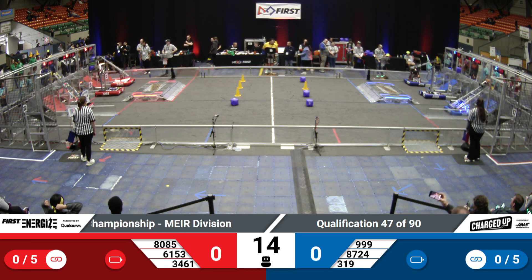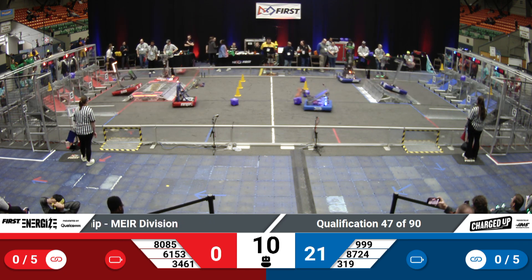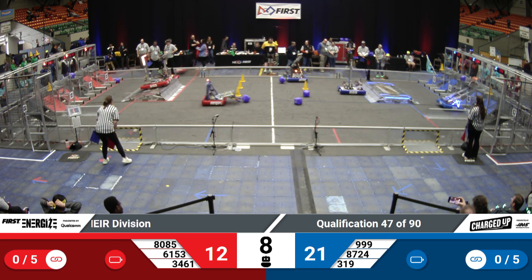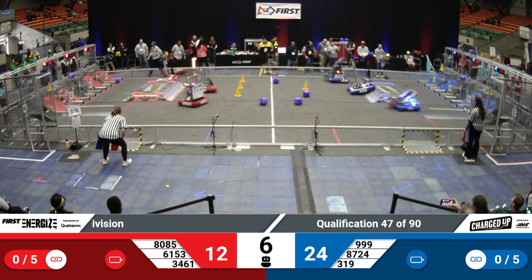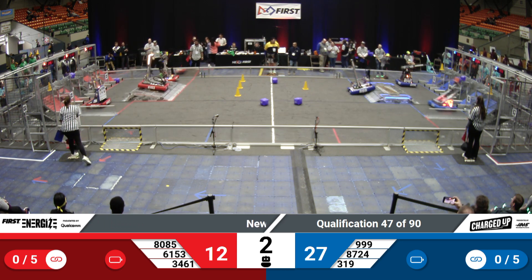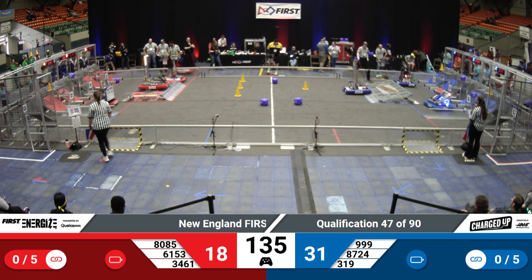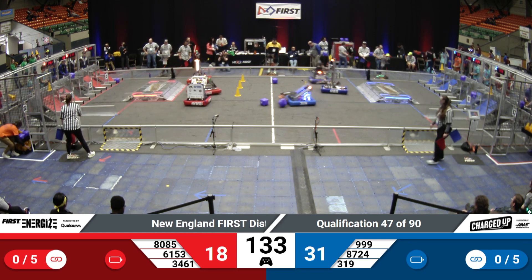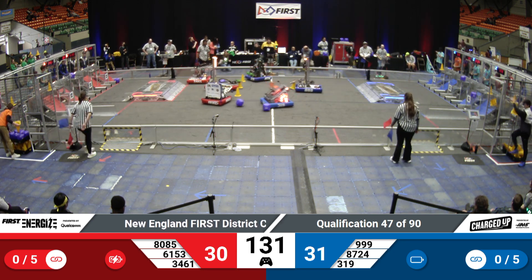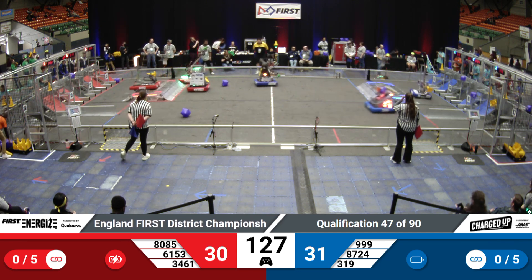Both of these alliances coming out in similar formations here for the top of qualifications 47. Dropping off some game pieces preloaded into their machines. One of the Red Alliance cubes on the far side of the field dropping low into the hybrid node. All three blue scores up high, and Big Bad Bob comes back around, places one of those cubes on the middle cube node on the outer grid for the Blue Alliance. They push out in front, but just by 1 point, 31 to 30.